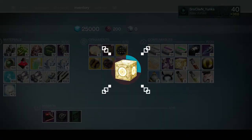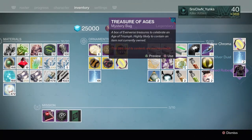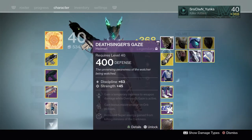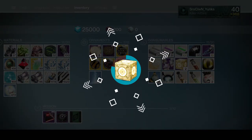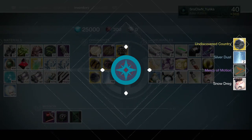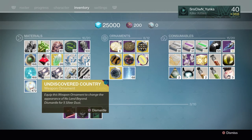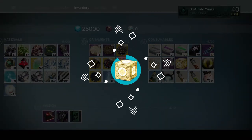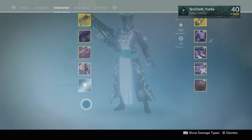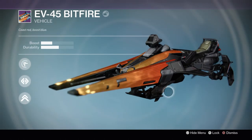We have three more left. That was a pretty garbage roll right there. Let me make sure I have room for everything. We got two more — almost done. The undiscovered country — I think that's the no land beyond ornament, and it is. That is actually really cool, can't wait to equip that. One more — can we get another ornament or emote? Bit fire — what the hell? That looks like a cool sparrow. Let's check this sparrow out and go ahead and equip it. That's actually pretty cool.